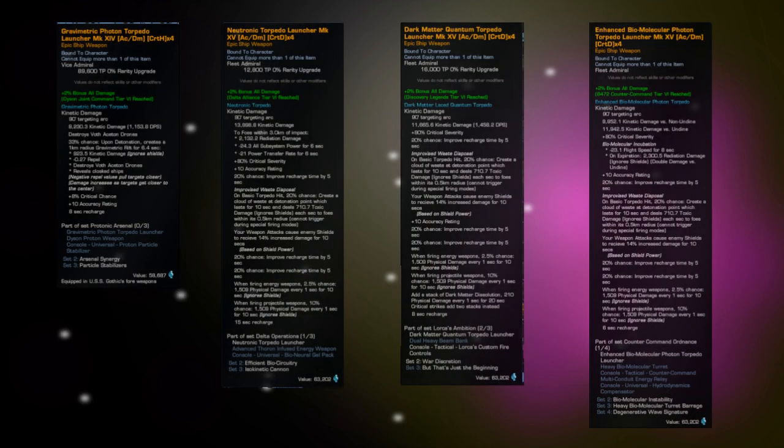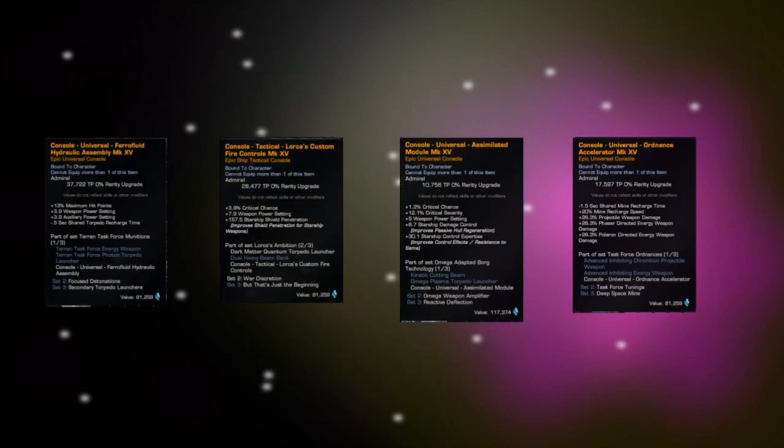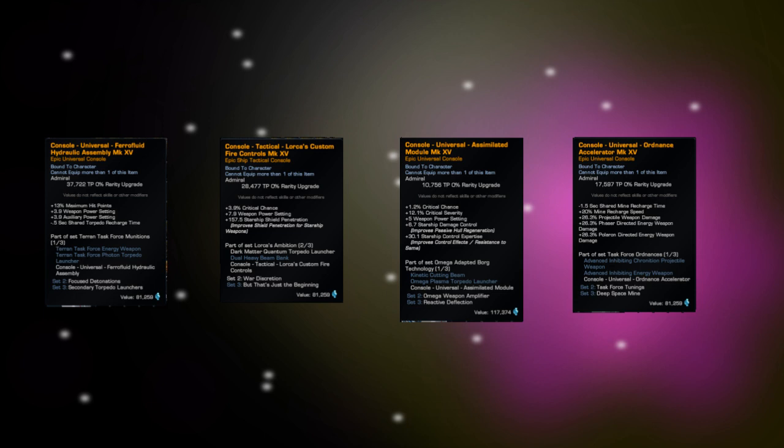Some notable reputation items: there are quite a few notable weapons. When it comes to your ship build — your weapons, gear, and consoles — a lot of that stuff is best in slot. The best stuff you can get in the game is not really stuff you have to buy; a lot of it comes from reputations and fleets. So when it comes to that part of your build, you really don't have to make too many sacrifices.